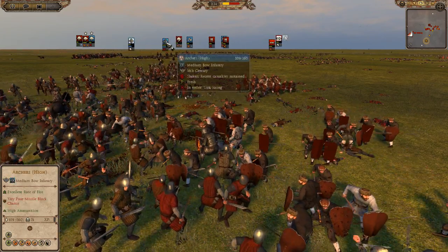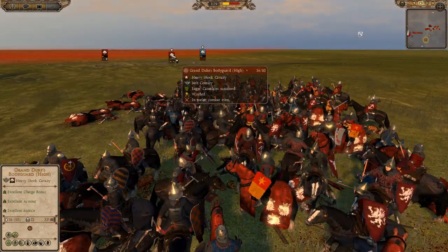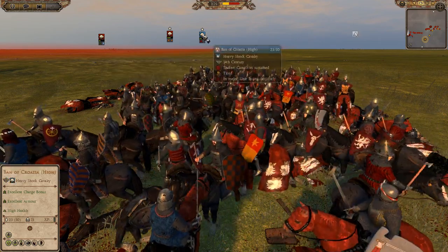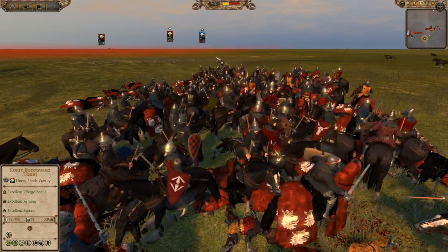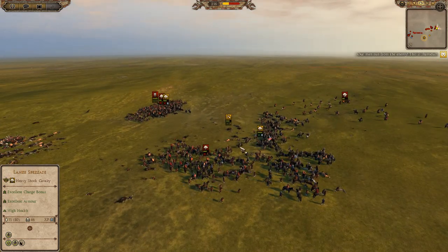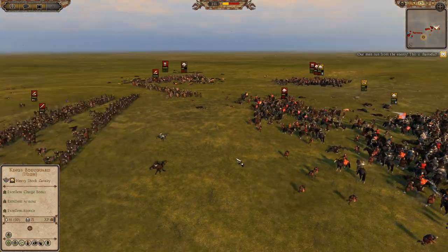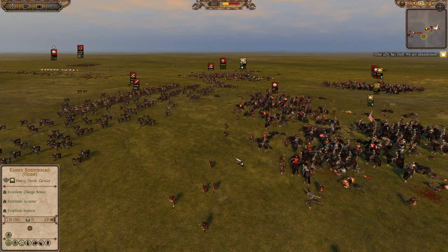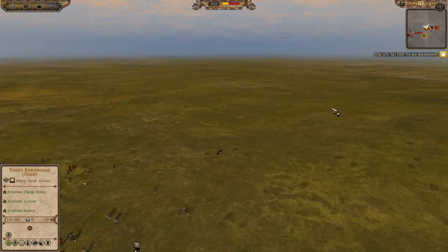The other archer unit has kind of held on for the moment. Let's get back to the general combat — Grand Duke's Bodyguard with a unit of Smolensk Boyars. The Ban of Croatia is really losing though, down to 21 men left. There goes another unit of infantry — looks like the axemen have broken.